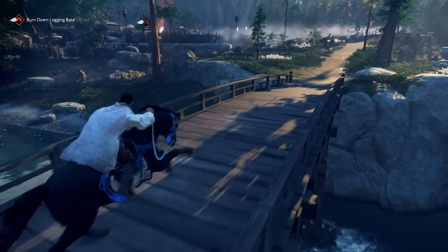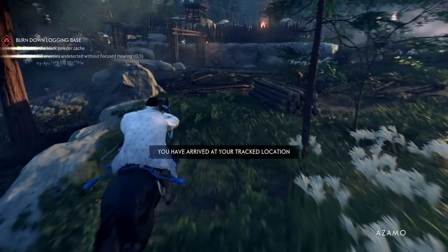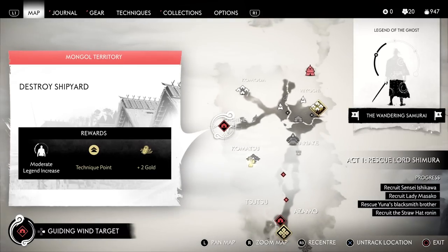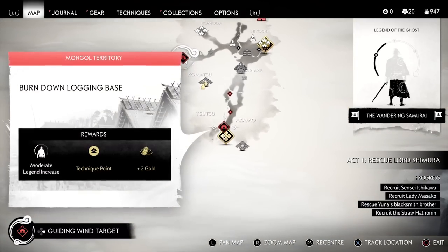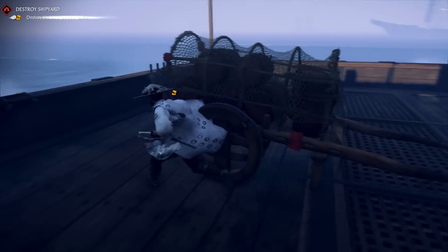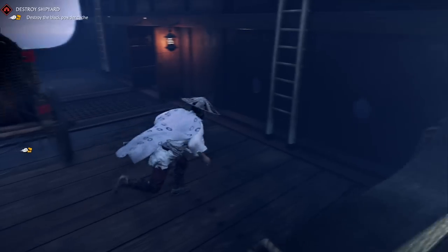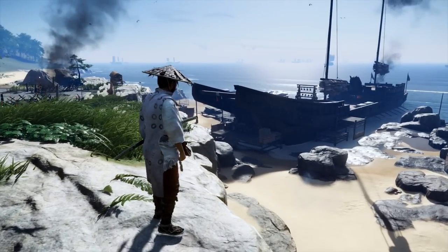Some of the earliest and best farming methods in the game are the large enemy camps, recognizable by their distinctive icons. There are two in the beginning area in Act 1: the logging camp to the south and the shipyard to the west. The first tip is to not use the explosives cart in any of these big enemy camps, otherwise they will get completely destroyed along with all of the goodies inside.